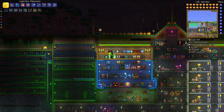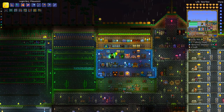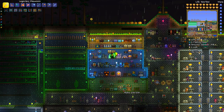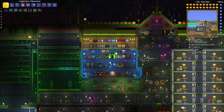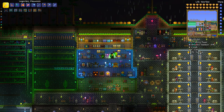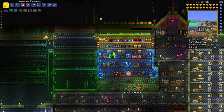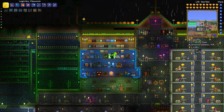The main benefits are being able to farm mimics, souls of light, and souls of night. I highly recommend building this farm ASAP even if you haven't unlocked hard mode yet - consider building it now so it's ready to go as soon as hard mode is unlocked. Mimics drop a lot of great loot like weapons and accessories that are really strong if you get them early.